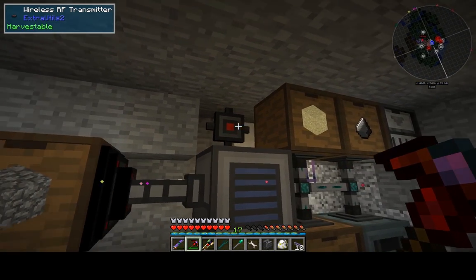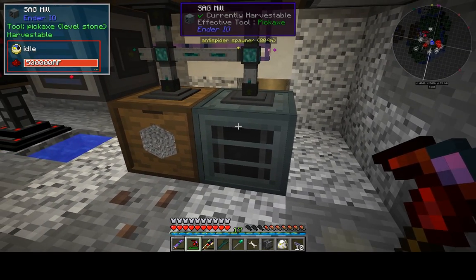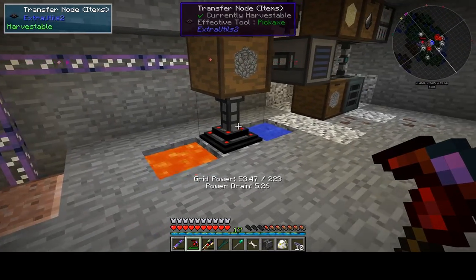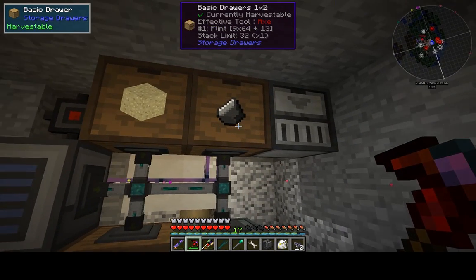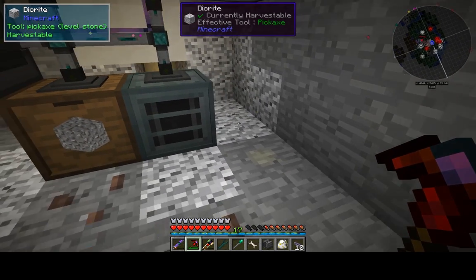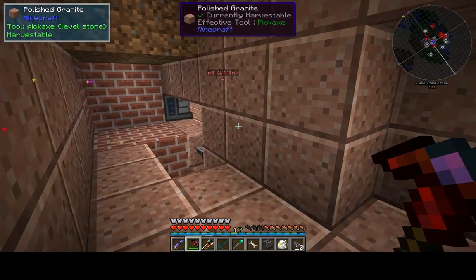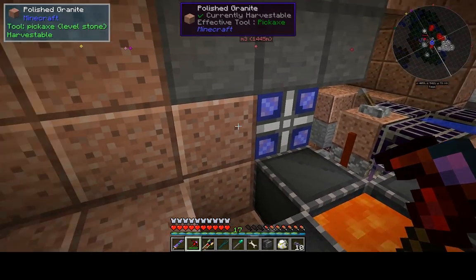I've used the Extra Utilities RF transmitter to provide power to that. This uses 100 RF per tick, so I ran a power cable - enhanced energy conduit from Ender IO - to the back of that to make sure I was getting enough power. From here I can actually get the Mekanism crusher, crush flint down into gunpowder, and from there I can start making TNT all from cobblestone. The reason I'd want TNT is because there's a flower in Botania which can absorb TNT blasts and convert that into mana, so we'll get to that at some point.